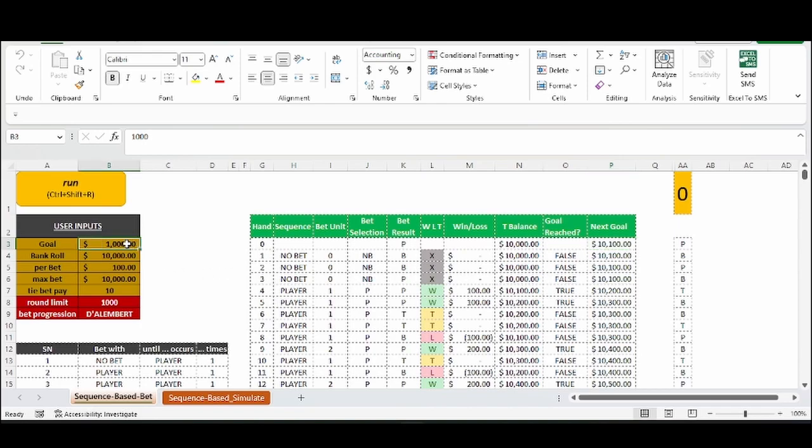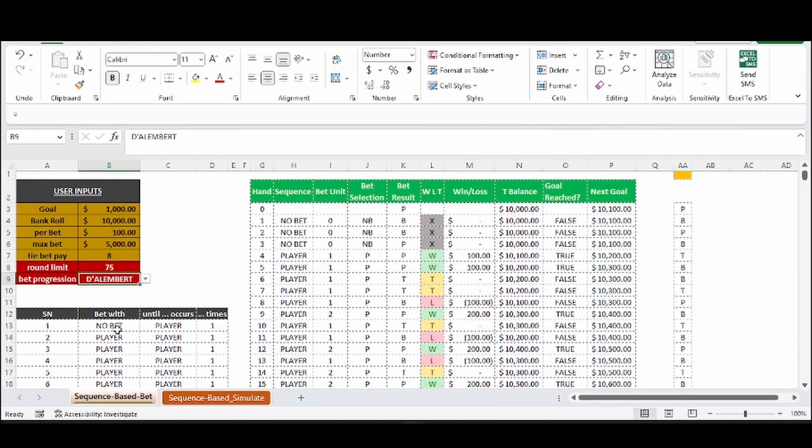Every time you achieve your goal of one unit, you increase your goal by one unit. So once you've won your first $100, your next goal is an extra $100 — so $10,200. Overall, our goal is to win $1,000. We'll start with a bankroll of $10,000, one unit is $100, a $5,000 table limit, no tie bet, 75 hands per shoe roughly for an eight-deck game. We'll use the Dallen Bear and bet with the trend.